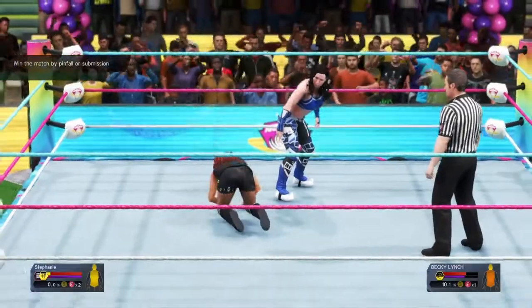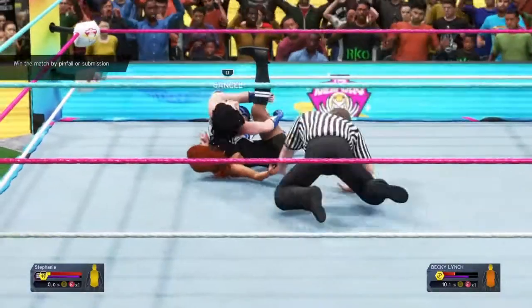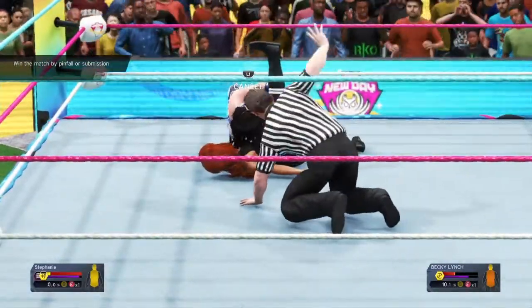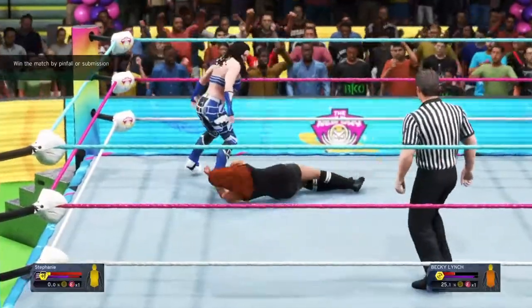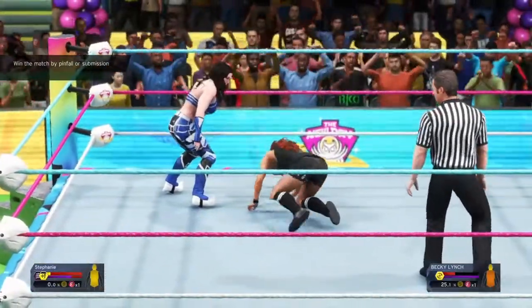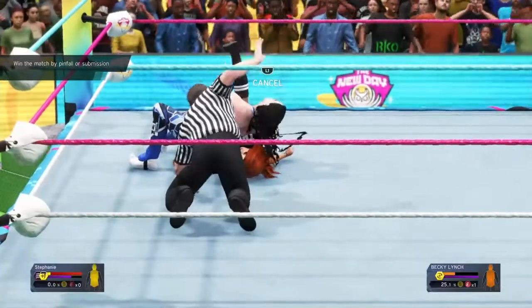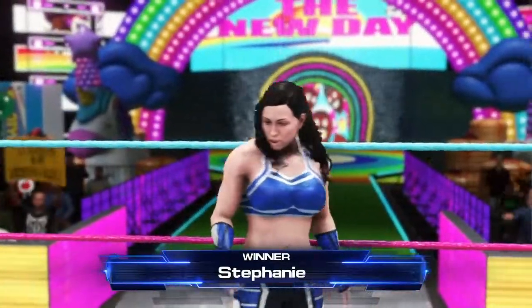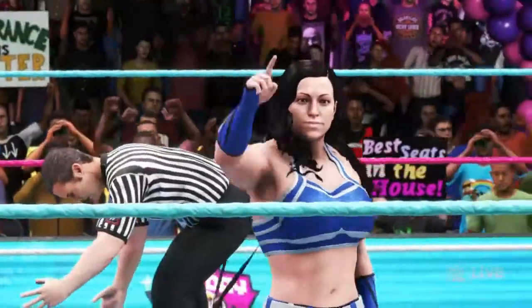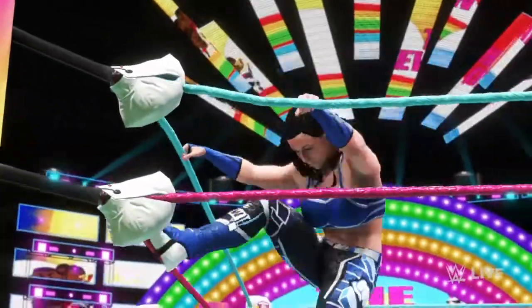Going for the cover — one, two, Becky Lynch kicks out at two! Looking for superkick number two — going for the cover, one, two, three! That's it — Red ties it up two-apiece so Trey can have the final match against Drew. Beautiful win by Red as the hair glitches everywhere. Let's move on.